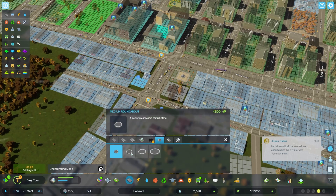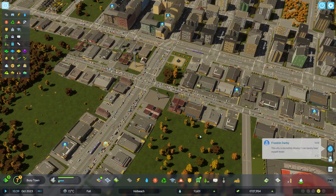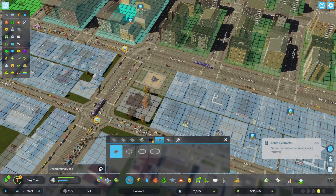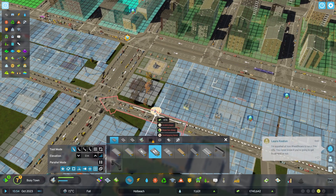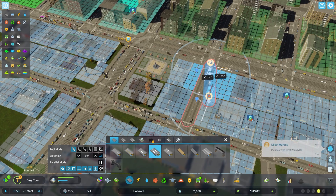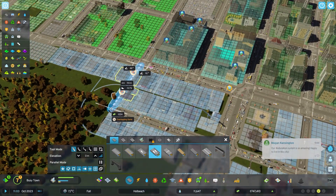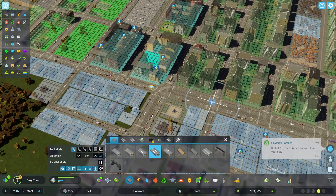We're gonna have to try and fix this with roundabouts. Actually we'll go for a small one there and a medium — oh no, no no. We ain't putting one there. This is some major congestion right now. Where are these guys going? I'm wondering if I put in a one-way street... that really doesn't want to go in there. Let's put in a one-way street going down to here — I don't think it's gonna fix anything.